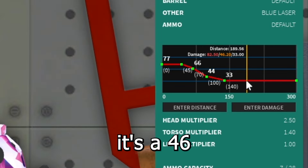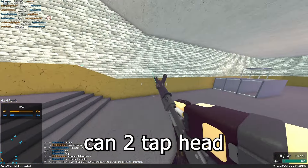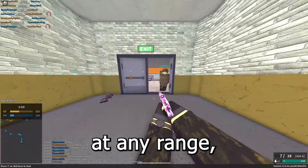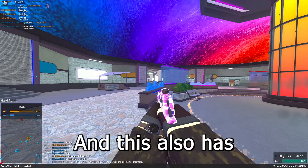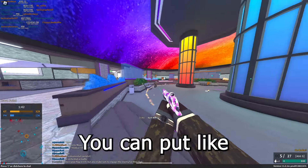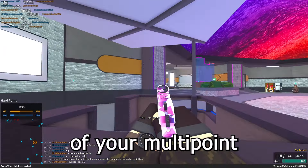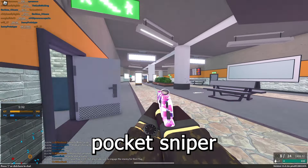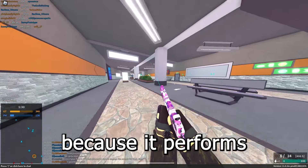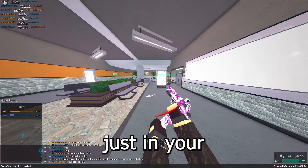Even at long range it does 46 to the torso and 82 to the head, so this thing can two-tap to the head at any range, and probably one-tap to the head at a pretty far range as well. It also has a lot of customizability — you can put a police barrel on to get better ranges. Some people even refer to this thing as the pocket sniper, because it performs really well at long range — it's basically just like a miniature DMR in your pocket.